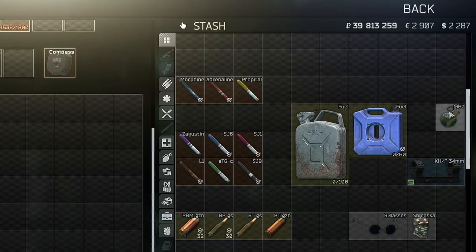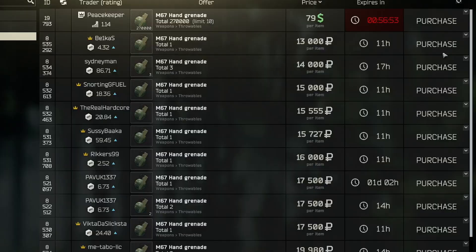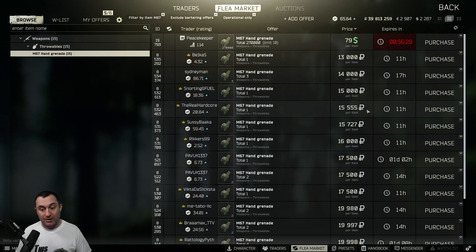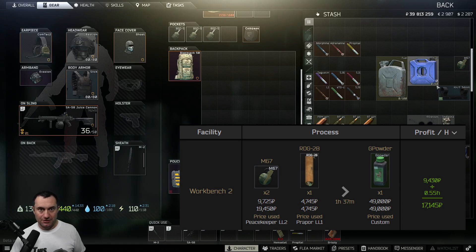M67 grenades are one I find funny whenever I see someone low-level still using their starter grenades. These are not grenades you should probably use — the fuse is a little long — but they're worth so much more money selling them than using them. They're way more expensive than any other grenades, and I regularly sell these for over 20,000. If I get ones non-found-in-raid, I turn them into green gunpowder and they're worth even more money that way.